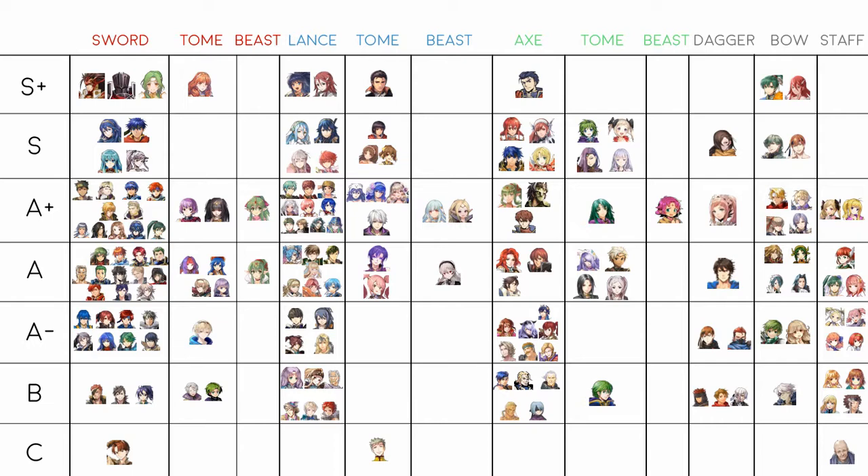In A rank there's Palla, Alywood, Seth, Draug, Ogma, Luke, Lonqu, Lloyd, Navarre, Kane, Chrom, and Corrin male. Palla was the best red flier but has dropped since Ailyncia arrived. She's still the best red flier for raw bulk, making her a better Hector counter for flier emblem teams, so don't feel too bad about Ailyncia entering the game.